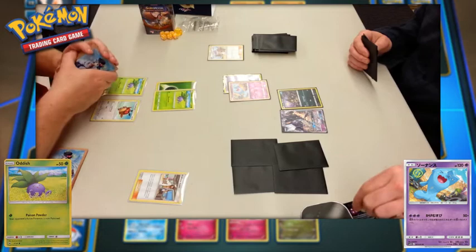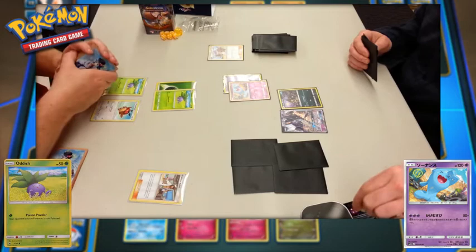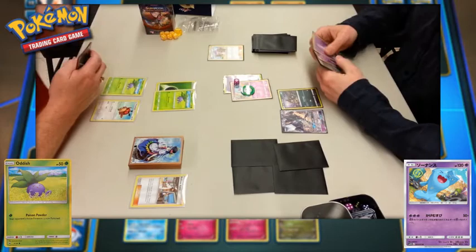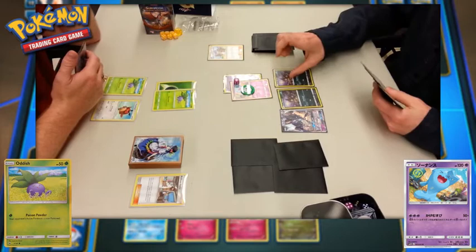Player one drops a Hoothoot and another Oddish onto the bench, then goes for Poison Powder from Oddish, poisoning the Wobbuffet. You may notice the Wobbuffet card isn't perfectly legible in English — I couldn't get all the card images in English, so some Japanese card art is shown, but you can see the Pokemon so you know what's going on.